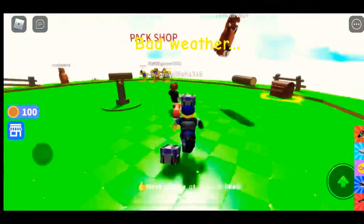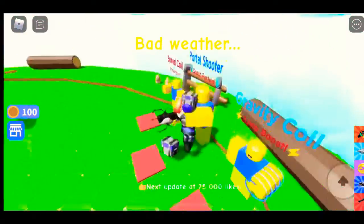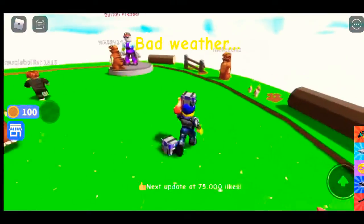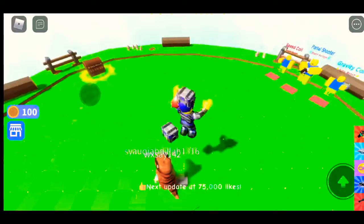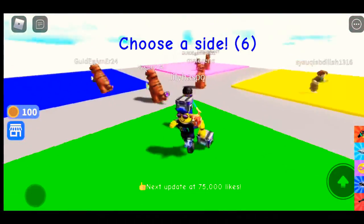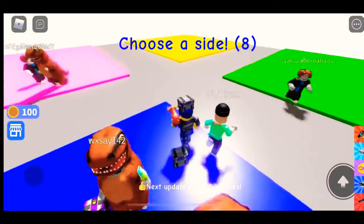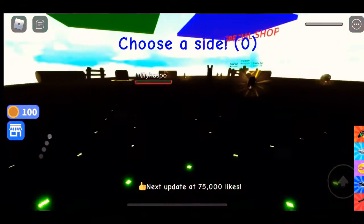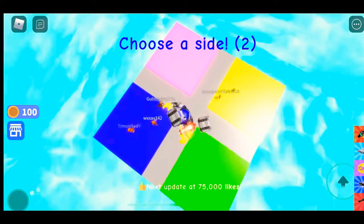Bad weather — oh, there's lightning! It shoots at us, this is not a good idea. This guy has the good idea of standing on the side where the lightning won't strike, or even better, just stand on the button. Choose a side — green? No, blue. Everyone is on blue, just copy what everyone else does. Yellow fell, so I'm obviously going to go for yellow since yellow won't fall twice... okay, it did.